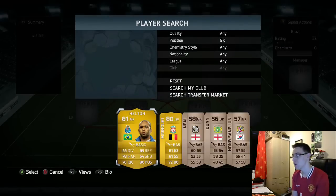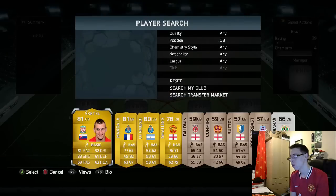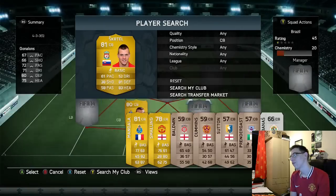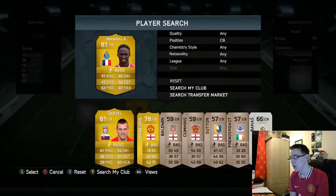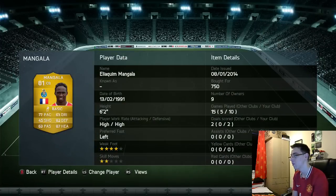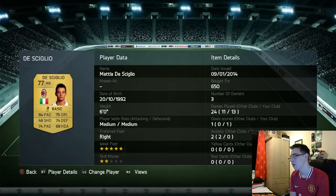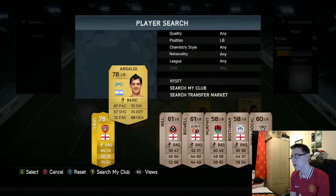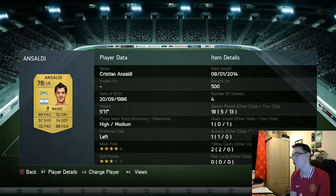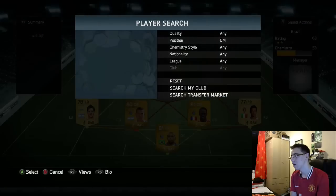I'll run you through the team and how much it costs. In goal we've got Helton — he cost me 850 coins. Two centre backs are Otamendi and Mangala. Otamendi costs 750 and Mangala costs 750. Right back is Desciglio at 650. Left back is Ansoldi — he was a rare in FIFA 12 and 13 but now he's a non-rare so he only costs 500 coins.